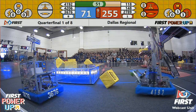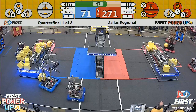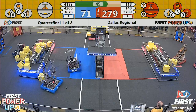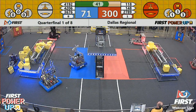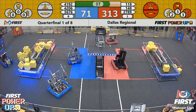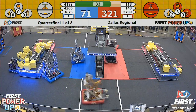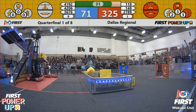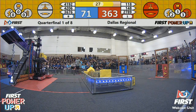50 seconds to go in quarterfinal one. Robo Wranglers racing out to the Blue Alliance switch, dropping off another cube on the red side, helping keep that in red possession. Jaguar Robotics dropping another power cube in the blue switch — their partner at 4206, that's Robobites, trying to get another power cube in the blue side of the blue switch.